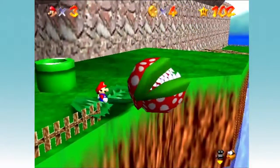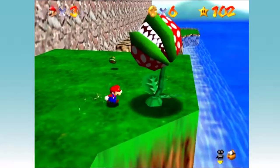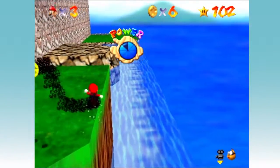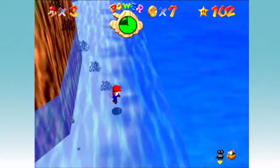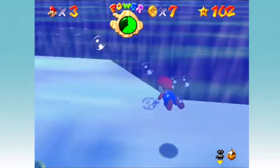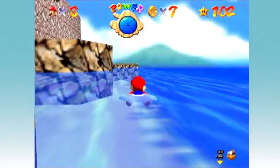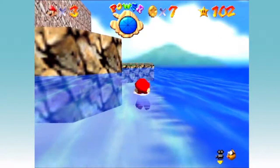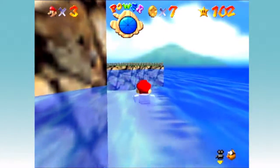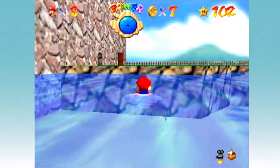Gotta be careful there because I don't want to fall to my death — except that'll just put me in water. But there's a giant fish here which will eat me. I'll grab the coin while I'm here. I don't need that stinking coin, and I don't need to be eaten by the fish, so I'm just going to swim as fast as I can and make it to where the Goombas are, because that's what my original goal was.